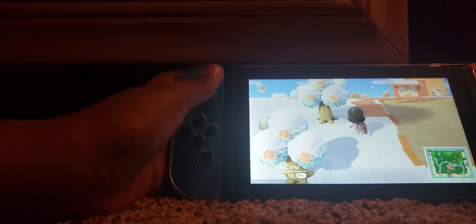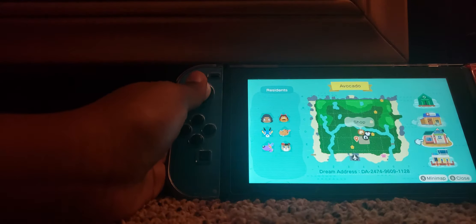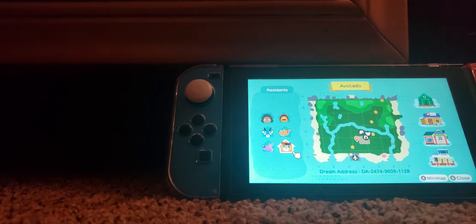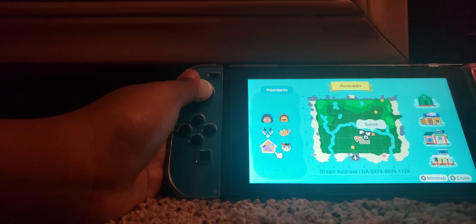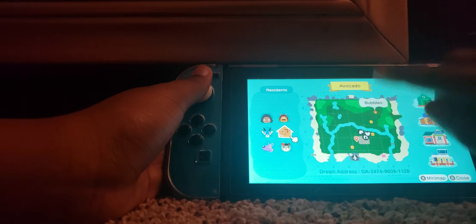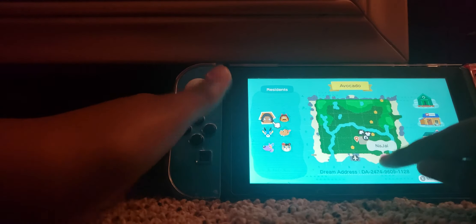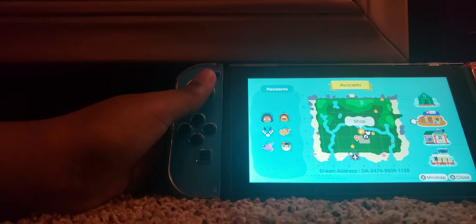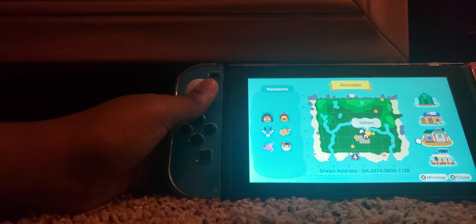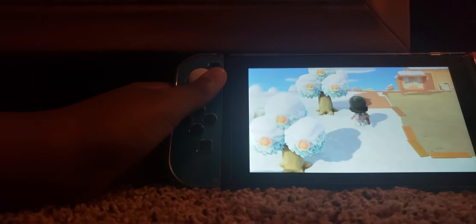My island looks terrible. You're gonna be able to see big sculptures but not the path. Right there you see June's house, that's Sylvia's house, that's Bam's house, that's Bubbles' house, and that's Rex's house. My house is right here — on the map it's bigger, which is pretty odd but I don't care. And right here is the shop, Resident Services, the trailers, and the airport.